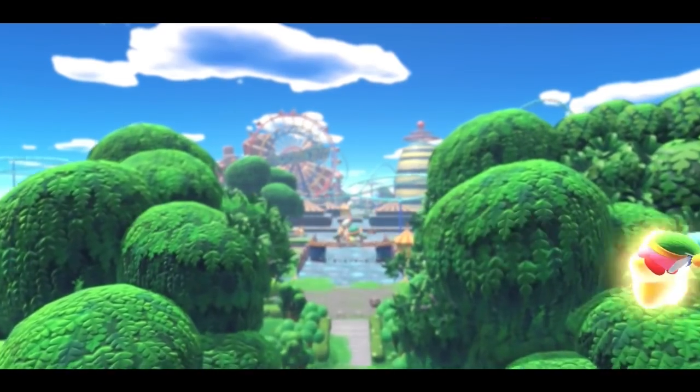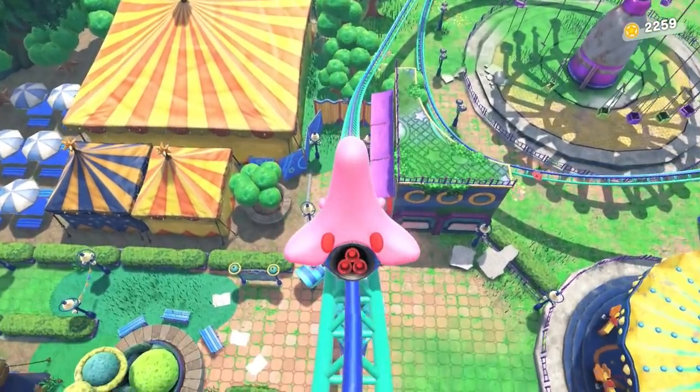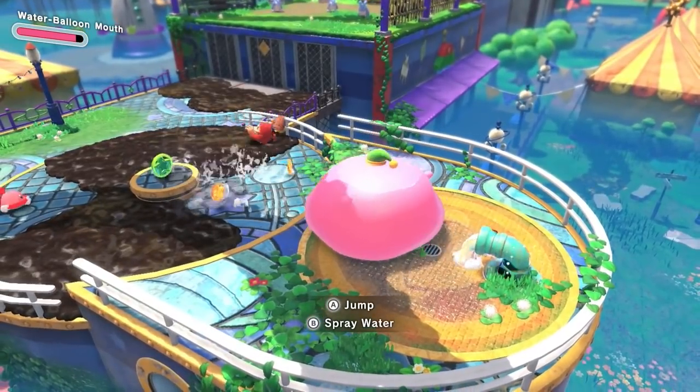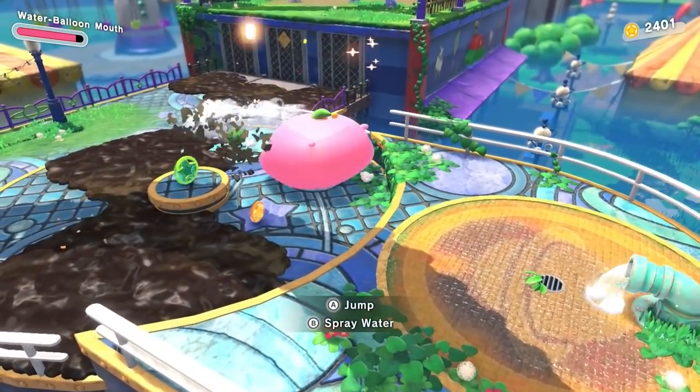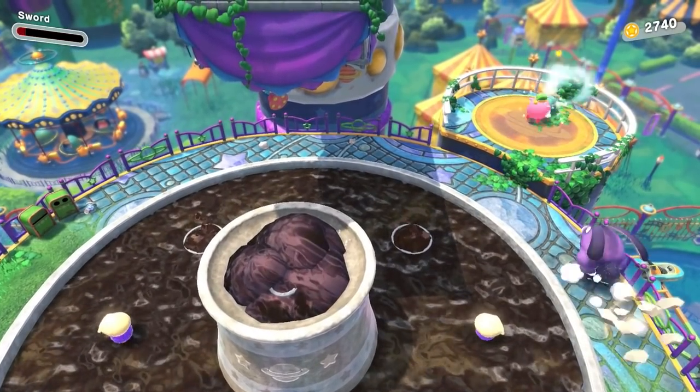The first level of the third world is Welcome to Wondaria, which introduces us to Rollercoaster Mode, in which you can't jump at all. We also get to use the Water Balloon Mode, in which you can technically jump, but there are so many refill spots here that you never have to.